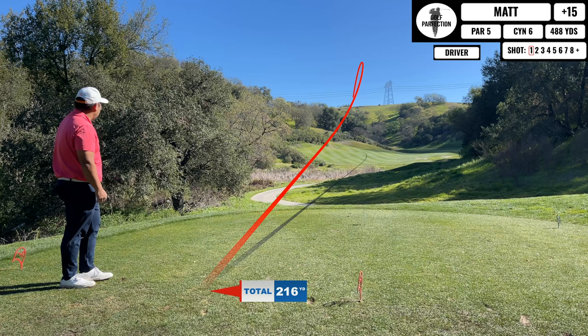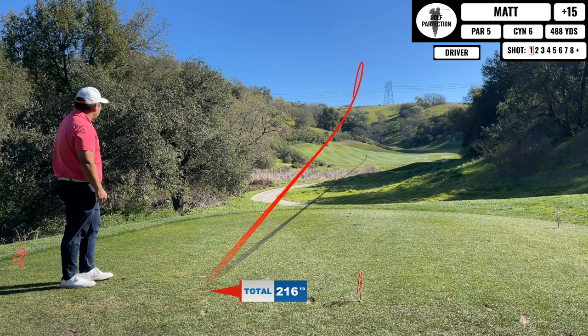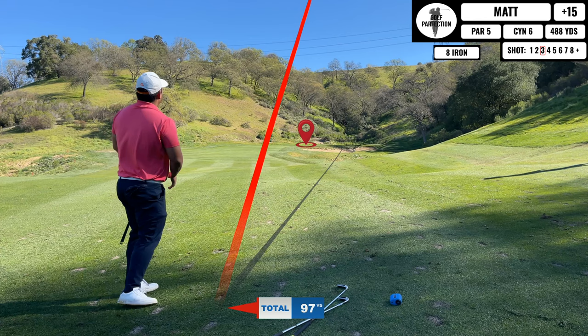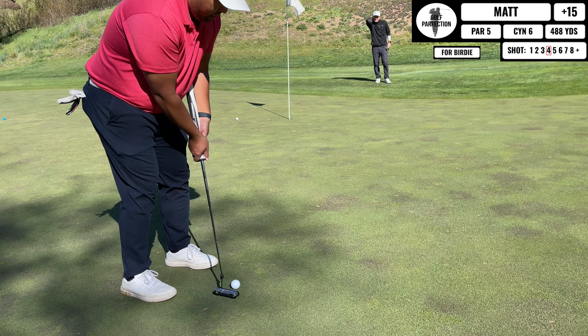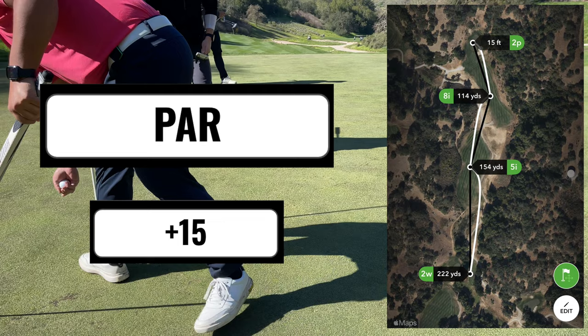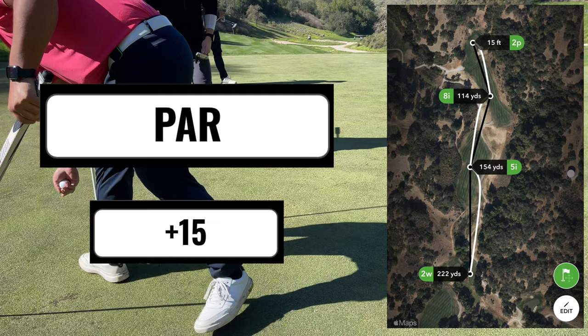This next hole is a tricky three-shot par five. I end up taking a mini driver off the tee because I don't want to go too far into the front creek. I lay up with my second shot with a five iron just to get in a good position for my third shot — just want to make sure I clear that creek and stay out of trouble. Here's the third shot with my eight iron, getting safely aboard. I have a decent look at birdie, actually — nice little bounce back from the last hole. The greens continue to be pretty crazy; this one broke quite a bit, but I was just able to tap in for par. Good par recovering after a quad bogey.